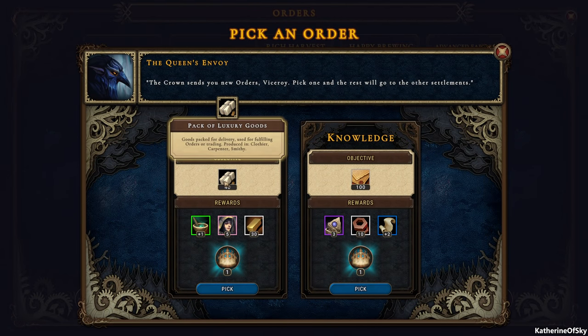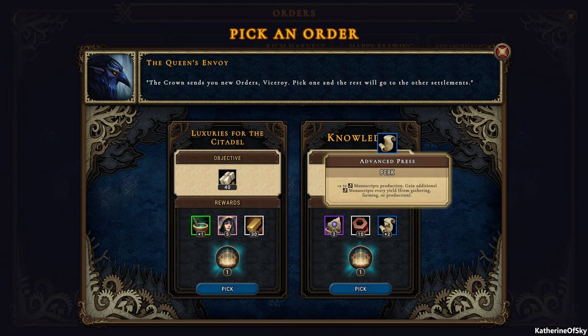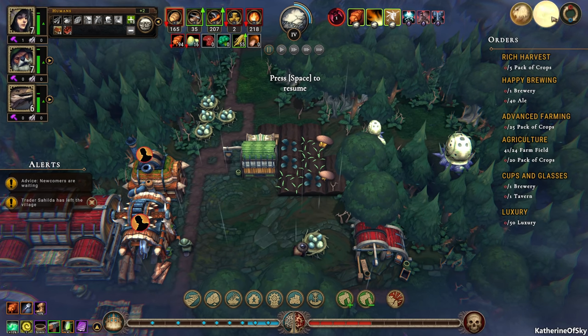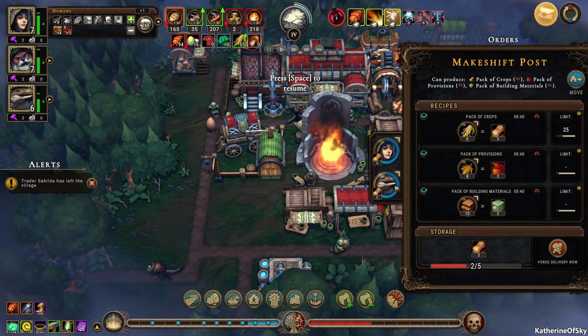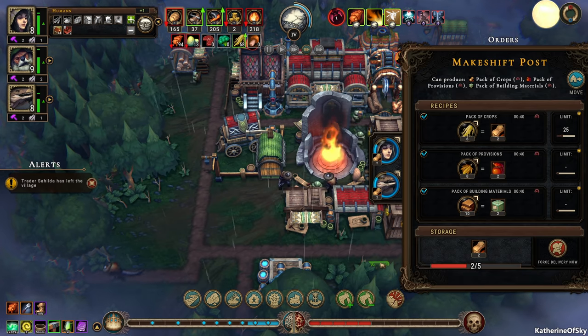40 luxury goods packs — nope, not going to happen. Oh, an education — I don't even know how to get that. Wow — ancient artifact. Plus three to global resolve, that's amazingly cool. Okay, so let's just take random peeps. Let's take more beavers because I feel like more beavers would be good. Let's let them finish their packs first. Actually, limit on these — let's have a limit of like five maybe.